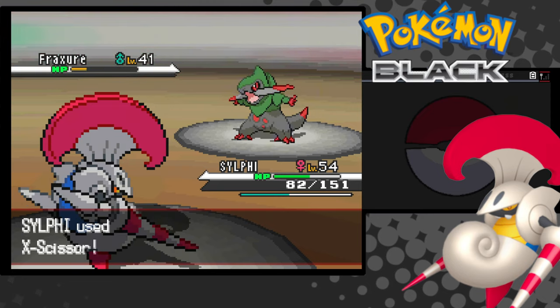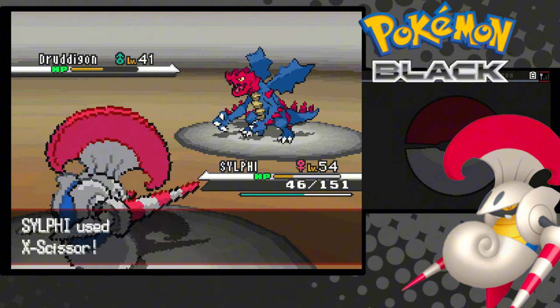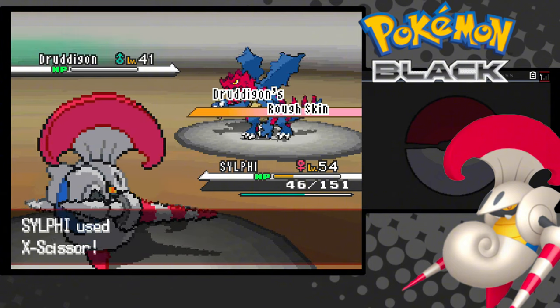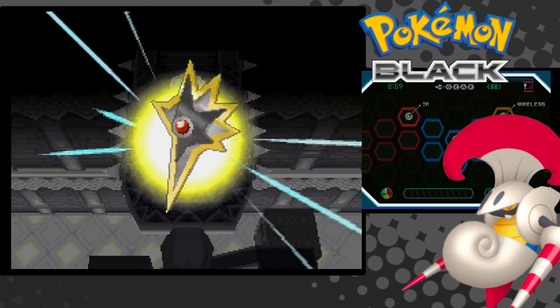Dragon Gym time. Fraxure is a one-tap. Druddigon never hits me and we eventually take him out, but his Rough Skin absolutely shreds us. Last is Haxorus, but he's a beautiful one-tap. All eight badges are mine!